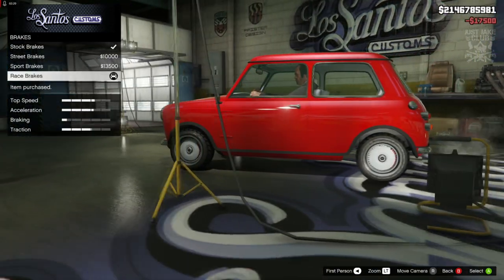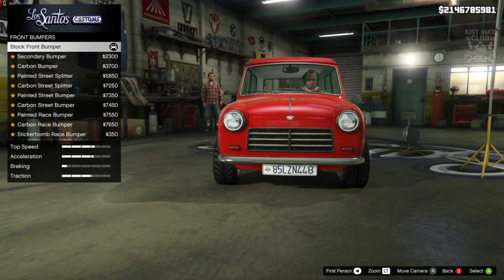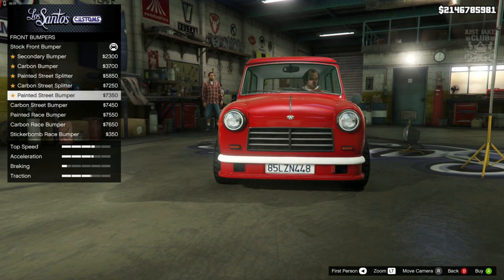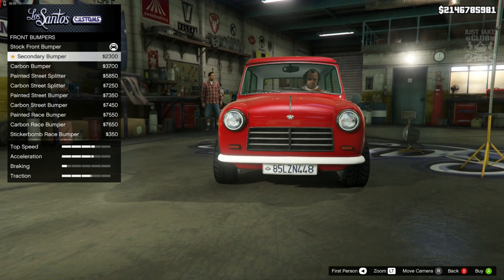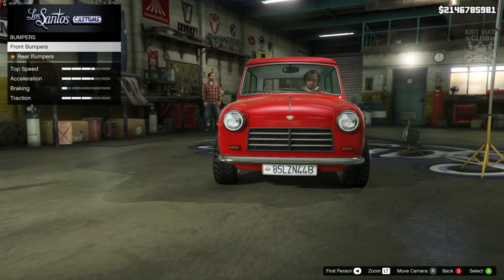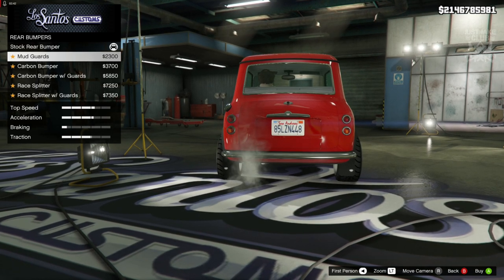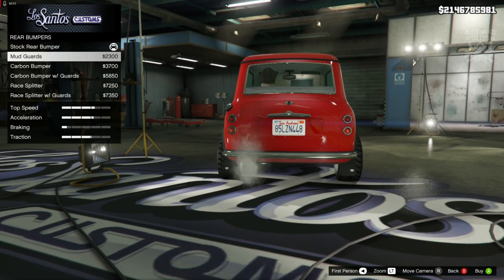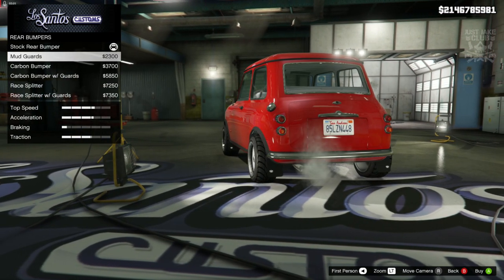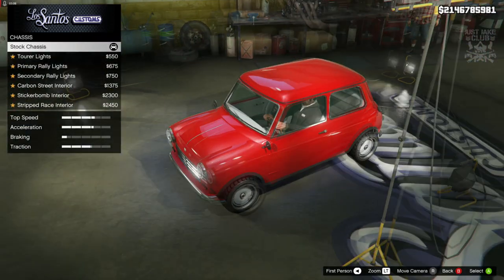For the brakes we're going to get the raised brakes. For the front bumper I don't think we need to change it because we do need fog lights — and that doesn't come under this category. So we're going to stay stock for the front bumper because we need the chrome trims, and the same goes for the rear bumper as well. The Mighty Car Mods car does not have mud flaps, so we are going to stay stock rear bumper.